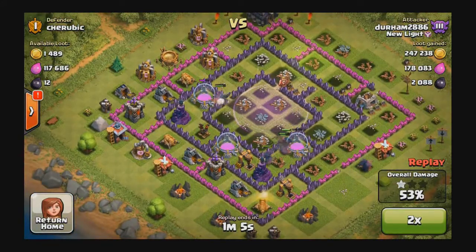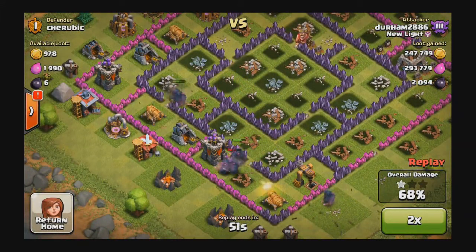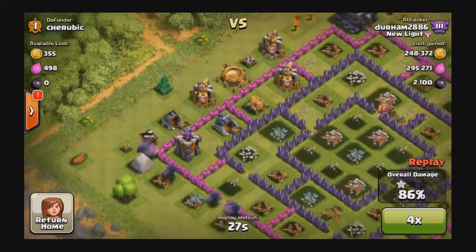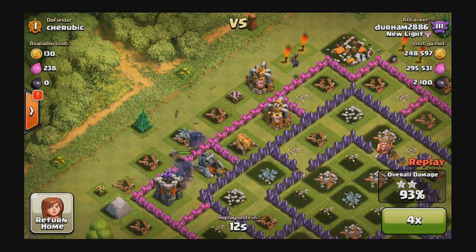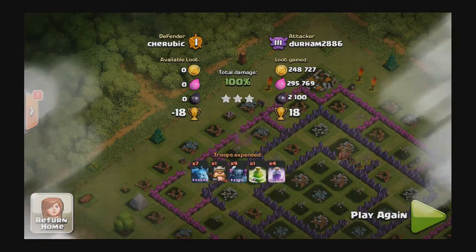As you can see, the defenses are even at a decently high level, around 8 or 9. But they just can't — there's nothing they can do. Overkill? Yes. So you want to see something with a Town Hall 10, right? Well, we got a little bit of something for you. Stick around. Decent loot there, close to 600,000.